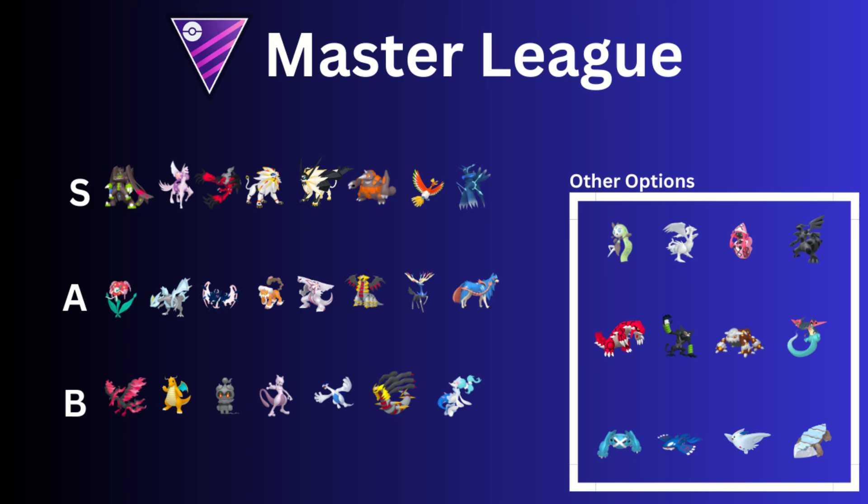And then we have Ho-Oh — Ho-Oh with the Incinerate damage. Super bulky, super strong. Then we have Dialga Origin, really great Pokemon. The regular Dialga is great as well — I actually didn't put it on this list, it's further down, but it's still a really good Pokemon.